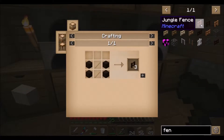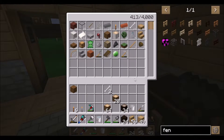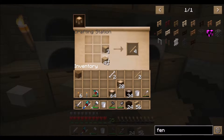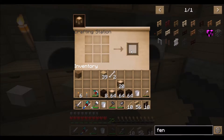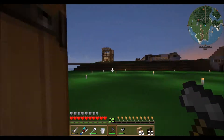So what are we gonna do to make these fence things? We need two sticks and four planks. Do I have any sticks in here? I have two sticks, go figure. Do that and that — 18 fences, yeah that's not gonna be enough, not gonna be enough. So we'll make some more. 33 — might be enough.